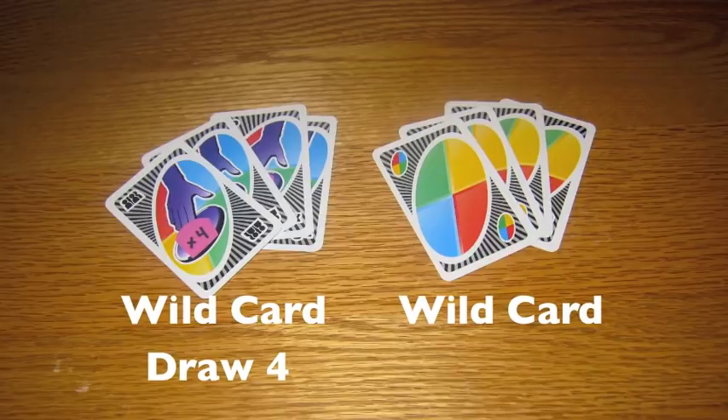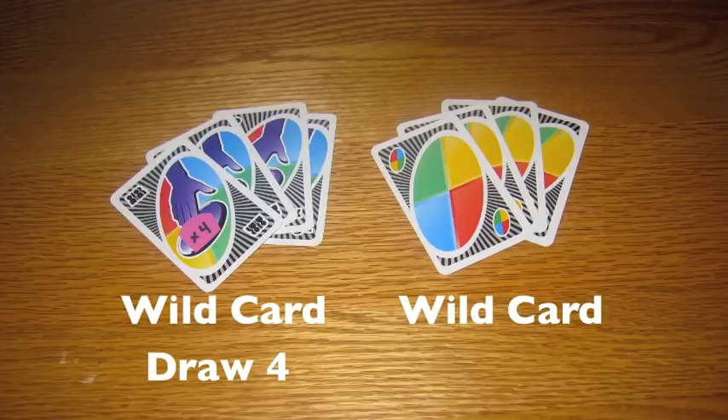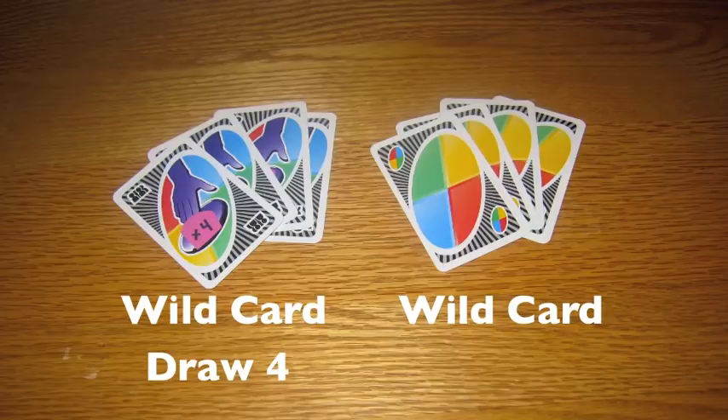When a player plays a wild card, they decide the next color of card to be matched. When a wild draw 4 card is played, that player decides the next color, and the next player in line must then draw 4 cards and also lose their turn.